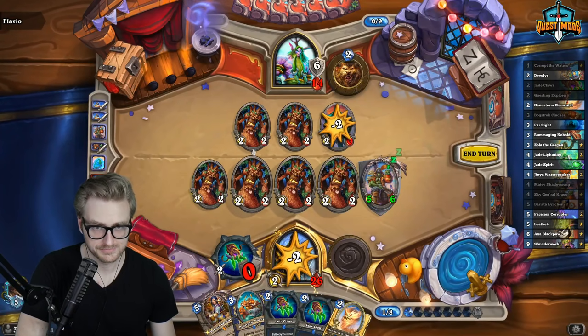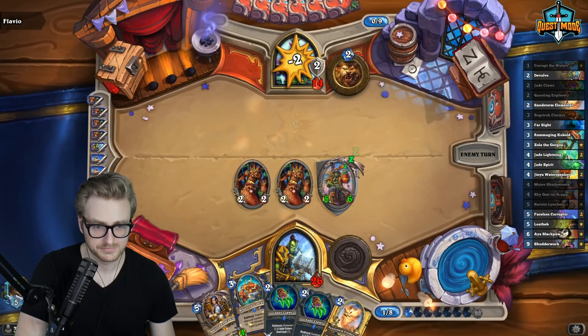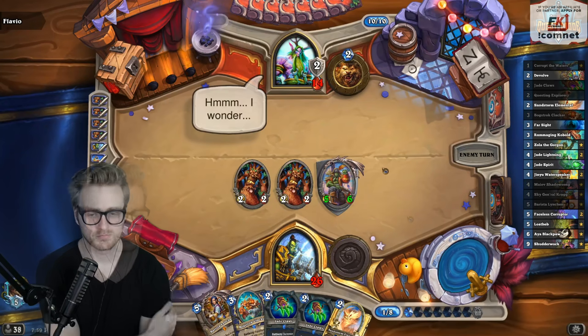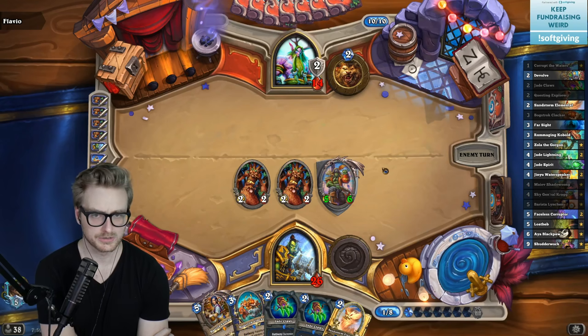We need to make board space so that I can start getting the Jade Claws rolling. We should be able to bait out a Poison Seeds without requiring the Shatterwalk.